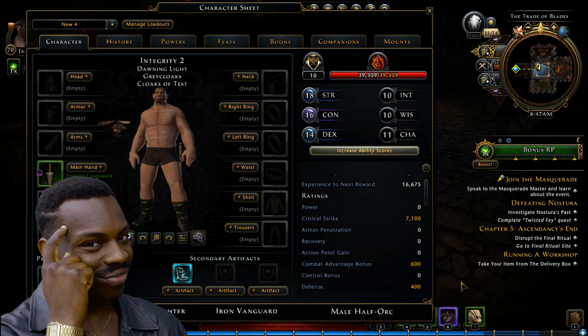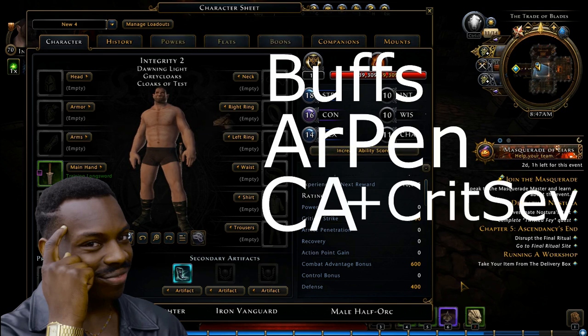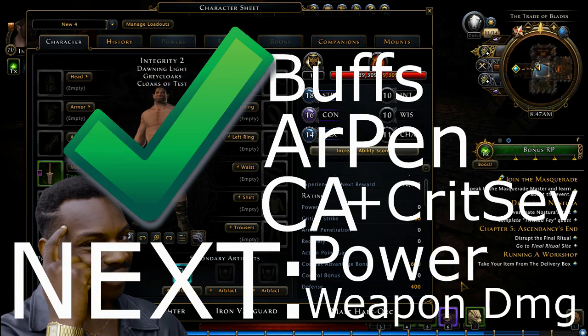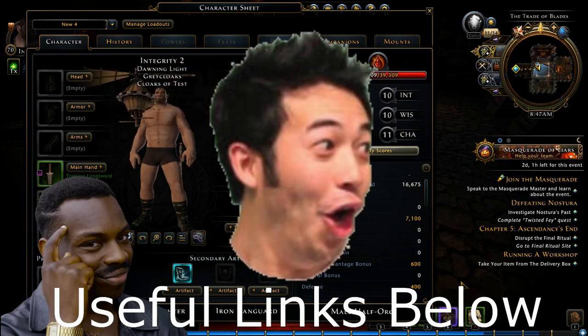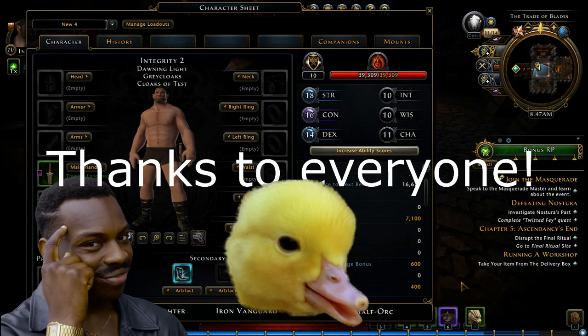That pretty much covers everything. I got most of my information from Jane's website. I've done my best to simplify things so it's easier to understand. This covers one more step in the damage formula as a whole — combat advantage and crit severity — and as you can see they're tied together. We've already covered buffs and armor pen, and next I'm probably going to be talking about power and weapon damage. Useful links are in the description as always, and thanks to everyone who helped me understand these. See you next time!